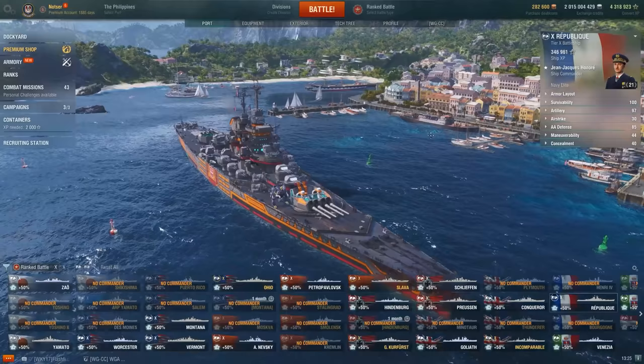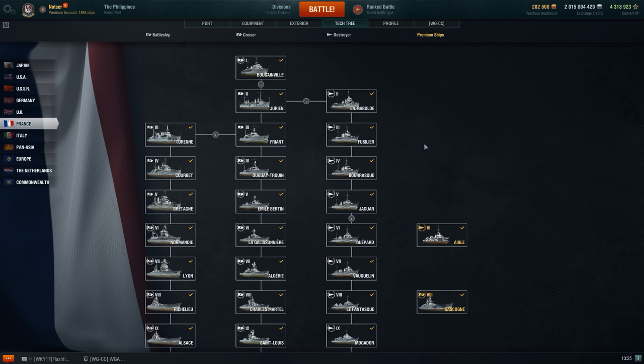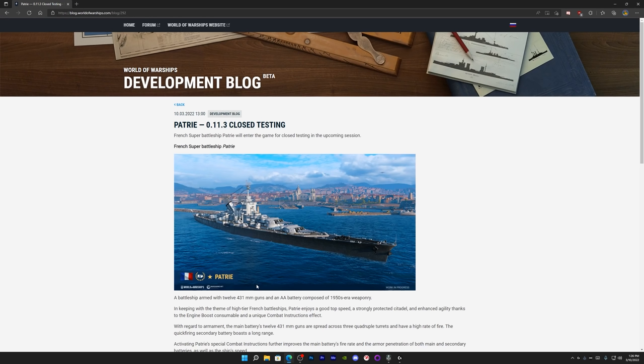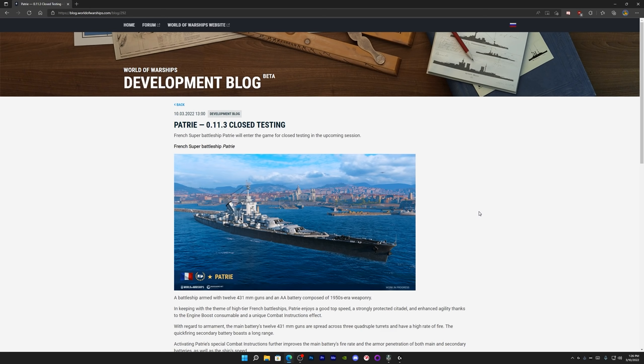These super ships — I have no idea what they intend to do with them, whether tier 11 or beyond. I've sort of refused to use them because I don't agree with the economy; it's designed to drain your resources. You can play tier 10s and at least make funds back in a good game. It will obviously work with AP as well — this is a main battery reload effect for a French super battleship, not a surprise to anyone.